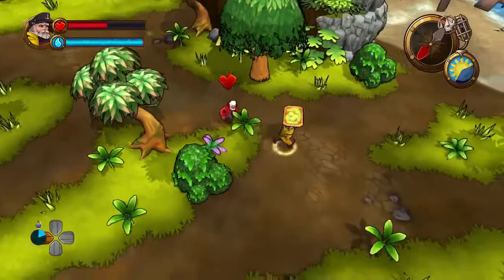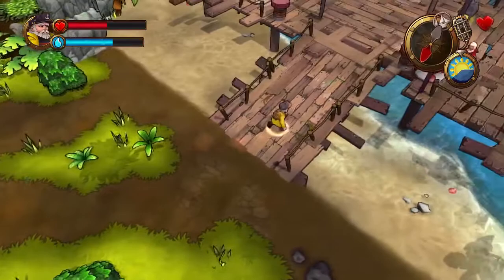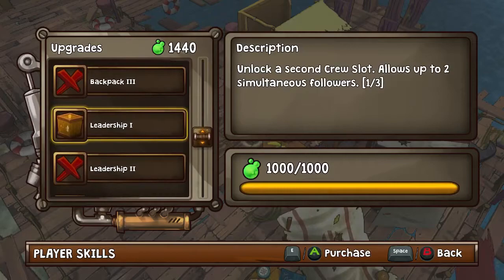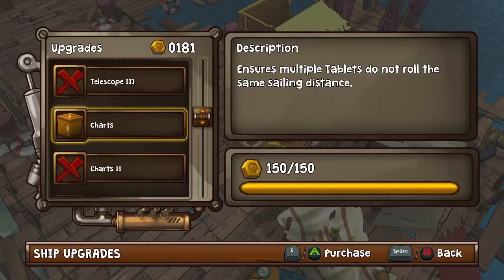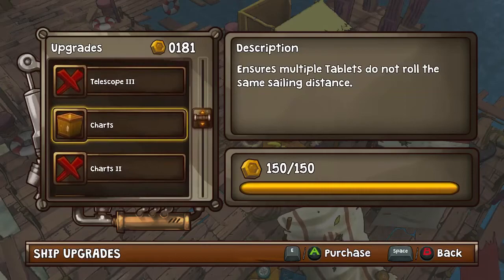Let's see what I can buy — I've got loads of player skills now. Backpack — unlock a second item slot, which would actually be quite useful. But here we go, this is a second crew slot, so let's get that instead — I can now have two crew. Ship upgrades: telescope — reveal a randomly selected crew member on the map, not hugely useful right now. Charts — ensure multiple tablets do not roll the same sailing distance. That might be useful because on the previous time I got three, three and a four, which made one of them a bit useless. Let's actually do that — let's get the charts.